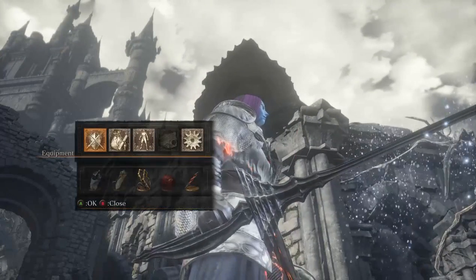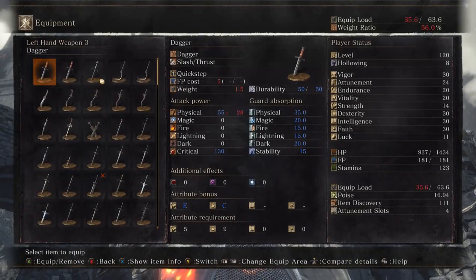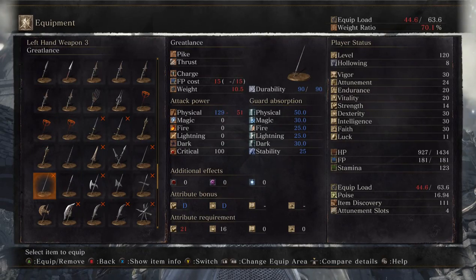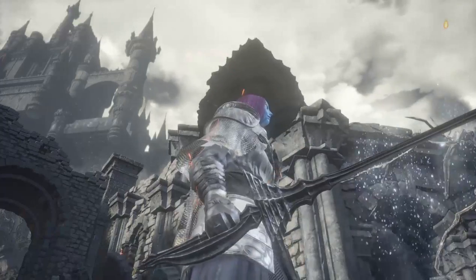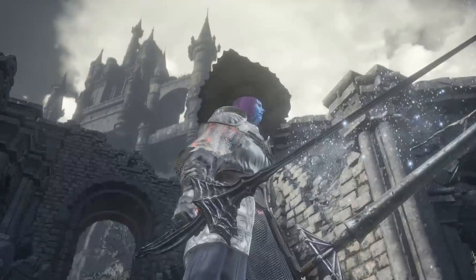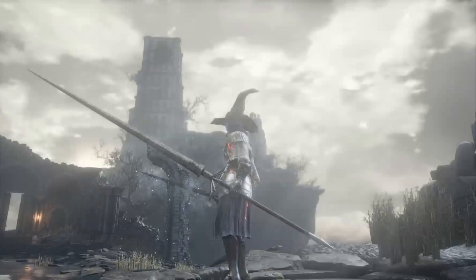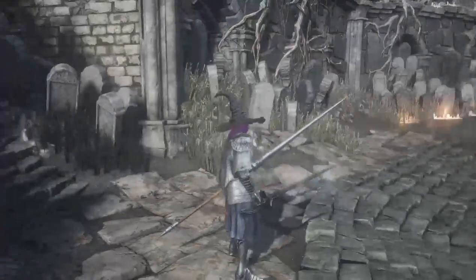How it looks — I will compare it for you, just to show how unique it looks. There's the great lance. Look at it — it has a shield, the holding place. It's just a miniature version of the great lance.